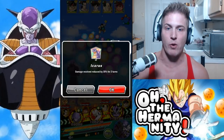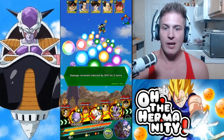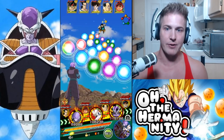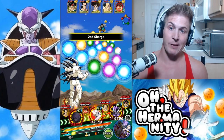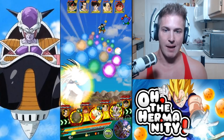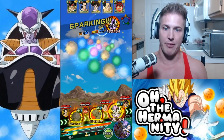I'm getting attacked by five different units so I want to take as little damage as possible. What we're gonna try to do is get as many of these blue orbs down here as we can to see if we can try to launch a super attack with Frieza. But we're just gonna get a regular one off — that's fine, it's better than nothing.